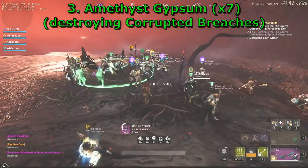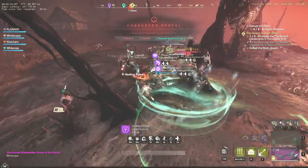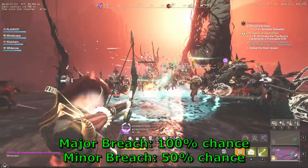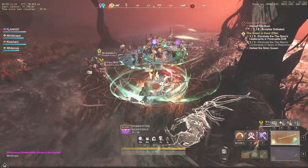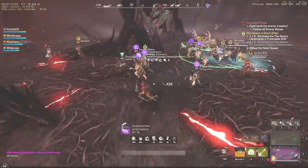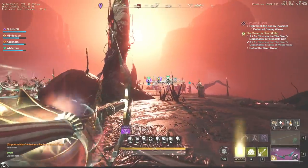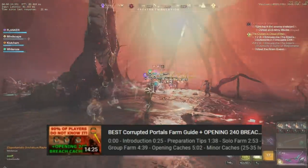Corrupted Breaches are not only a source of Corrupted Fragments but also a way to get Amethyst Gypsum. In total, you need 7 of them to craft a Gypsum Orb. Major portals have a 100% drop chance and for minor breaches the chance is 50%. Since Amethyst Gypsum can be obtained only from level 60 plus portals that cannot be destroyed solo, the best way to farm them is to join a Corrupted Train. If you'd like to know more about the best ways to farm Corrupted Breaches, I strongly recommend watching the previous video on my channel.